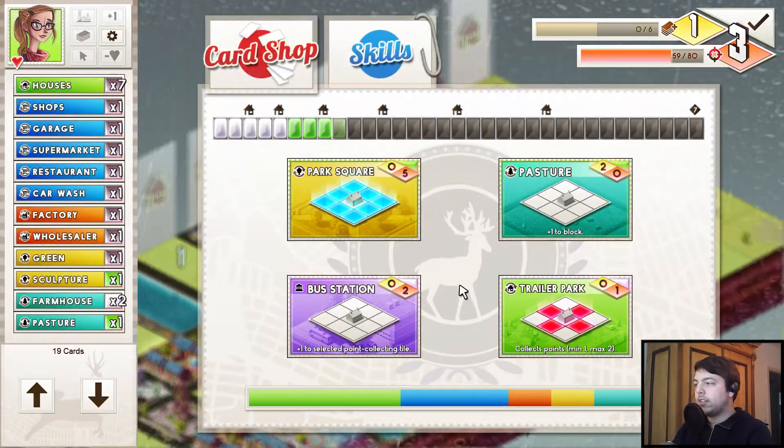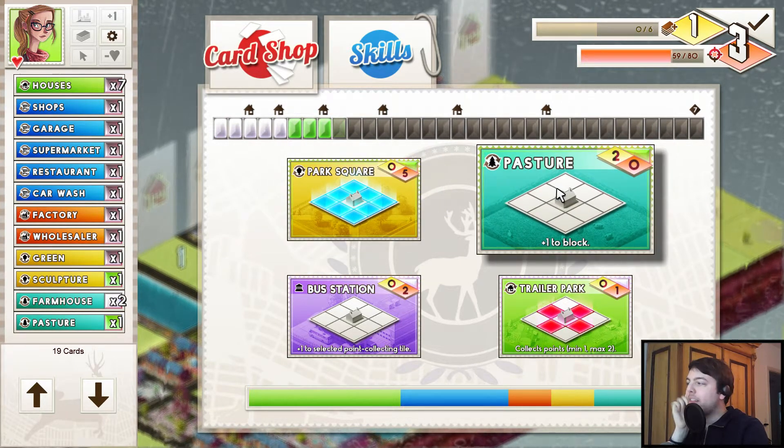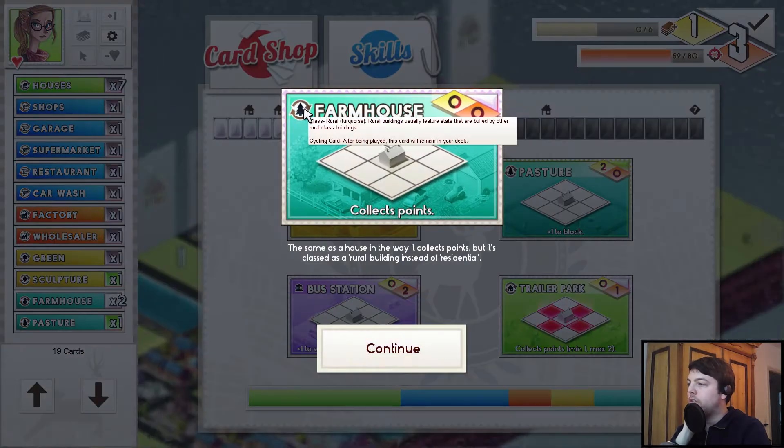If you get more points than necessary in a row, then you get more points just for your score in the end, and you will get rated. Park square — such a nice card. Getting another pasture might not be the worst idea either, because I'm starting to get a lot of those tree cards — rural cards. Might be good.